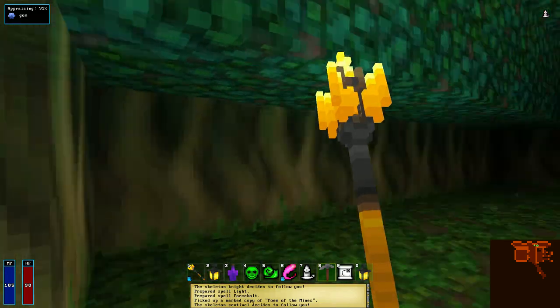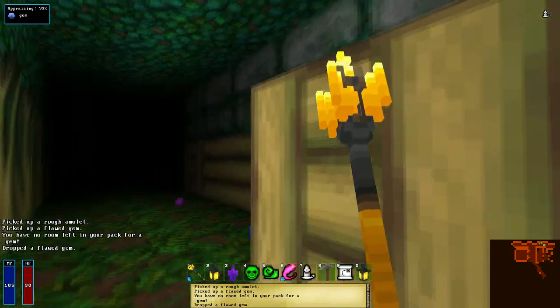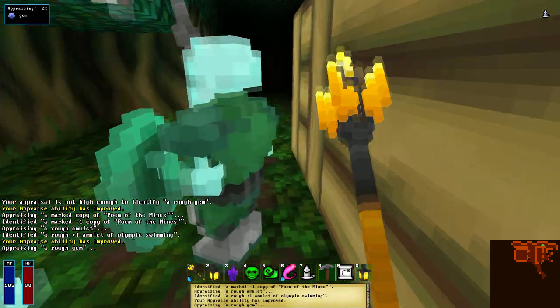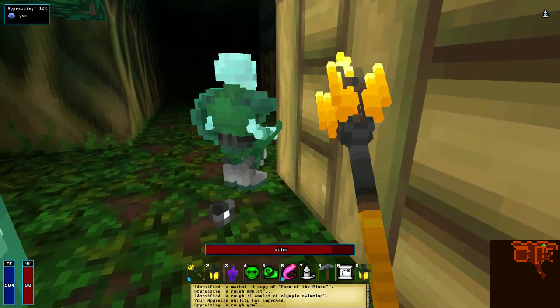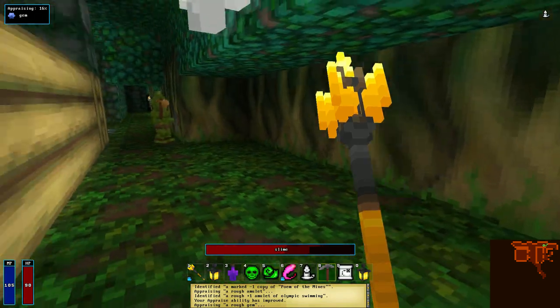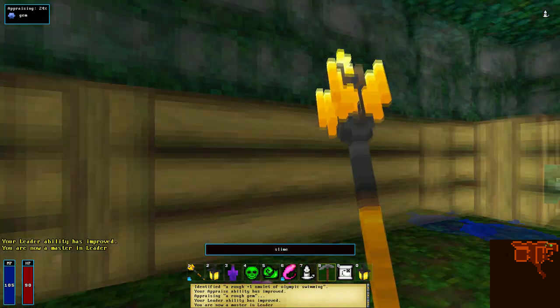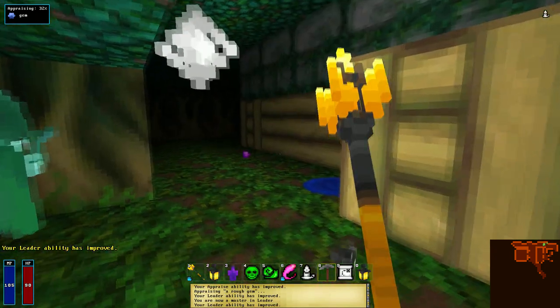The Conjurer will begin with a spell to summon a single skeleton warrior. As a Conjurer, you're incredibly weak and must rely on this skeleton to do all the fighting for you. The cool thing about the skeleton is the more you allow him to fight, the better it will become. He levels up from being used in combat, so it's in your best interest to let the minion fight as much as possible. As he levels up, he also gets better equipment.